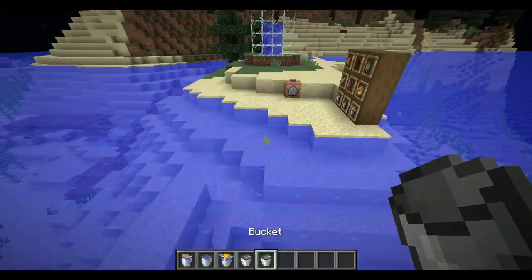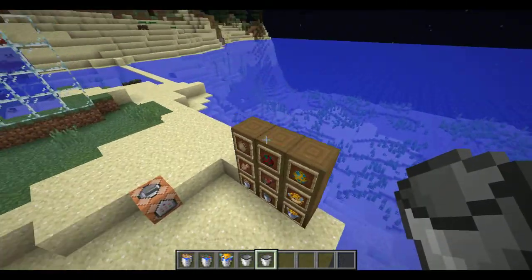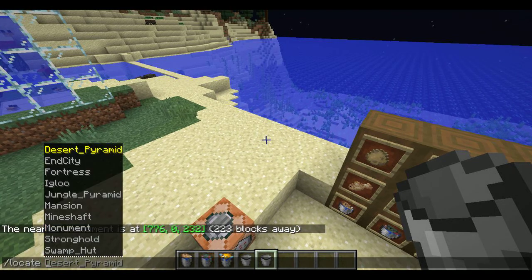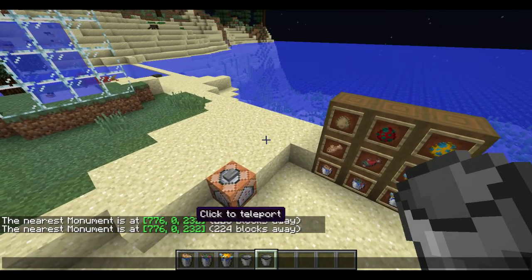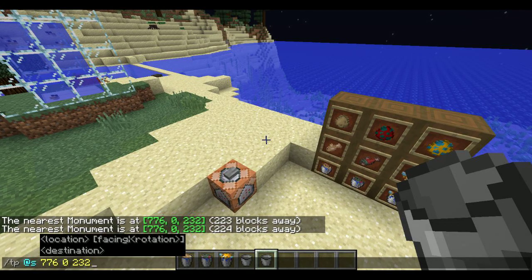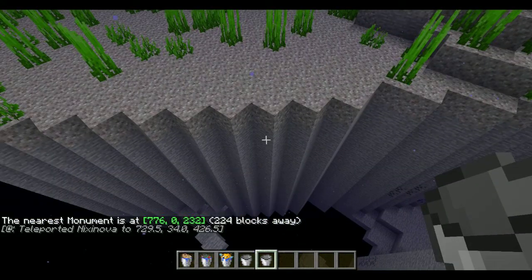Now we have the cod and we can place it back down. Also, the locate command — if we do 'locate monument', it now has a teleport. So if you click it, it'll put it in the chat. That's also added in this snapshot.